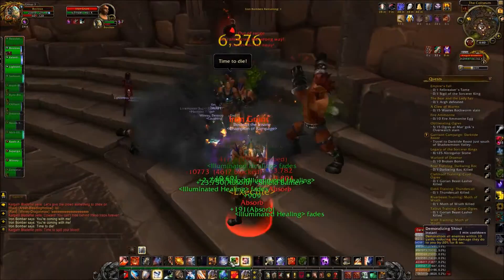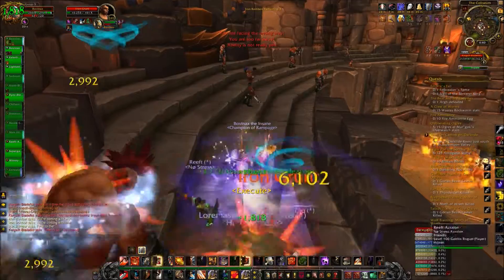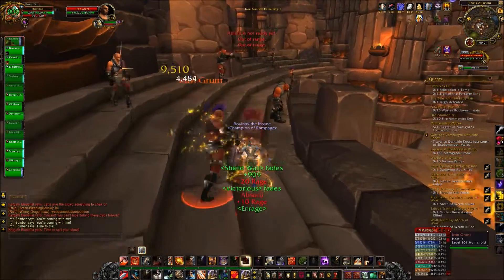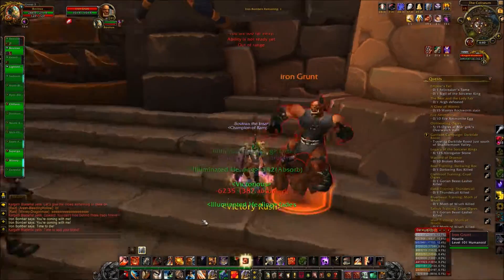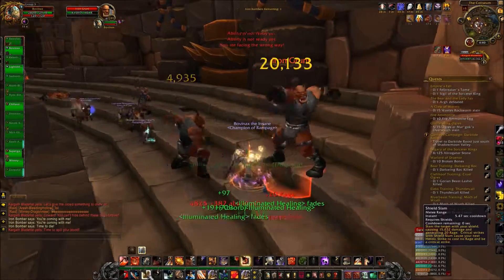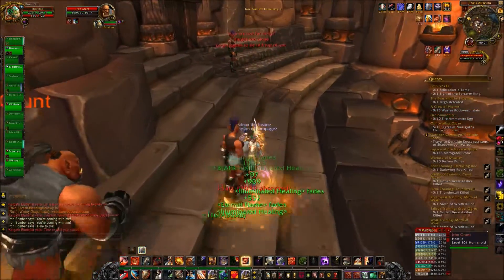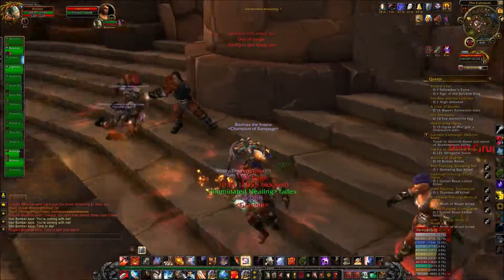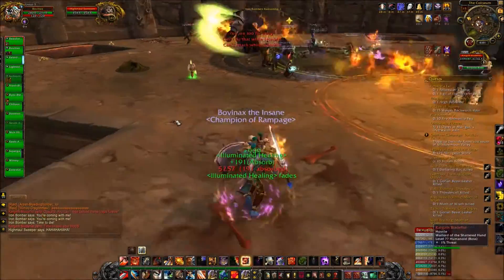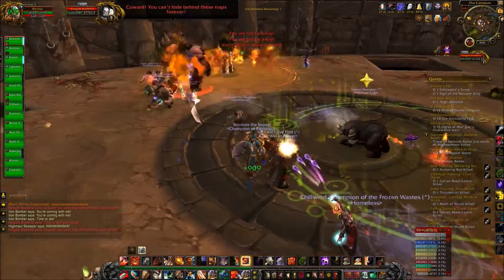You just fight up in the stands until you get thrown back down. He'll usually use Chain Hurl about twice in the fight — in this encounter he only used it twice, with only two groups going into the stands. Whichever tank has more stacks of the impale debuff is going to want to go up into the stands, while the other tank fights Kargath down in the arena.